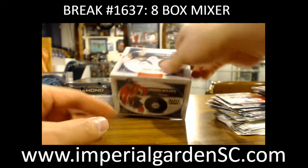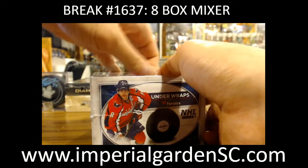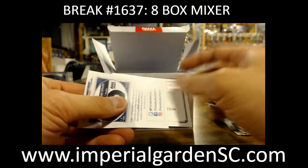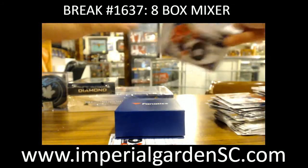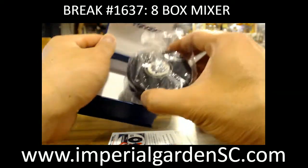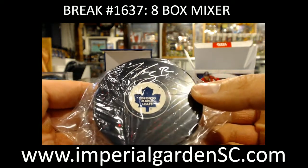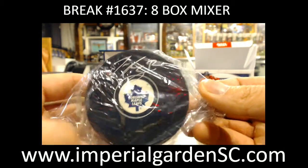Let's do the Under Wraps fanatics puck here - good luck guys. We'll finish up with Black Diamond. This is kind of like a congratulations on who you get, so we're just going to save that for last. Let's see if we can figure out who the puck is. It is going out to Toronto - I don't even know who's auto that is. That doesn't look like a Mitch Marner auto though. Going out to Anthony.